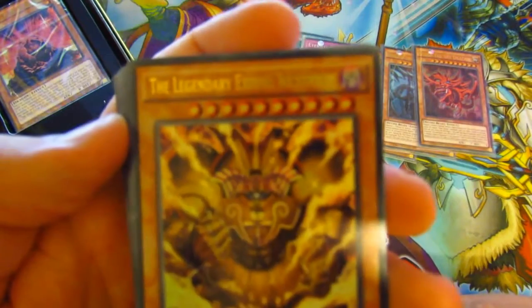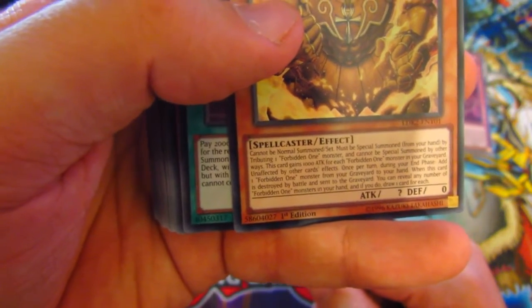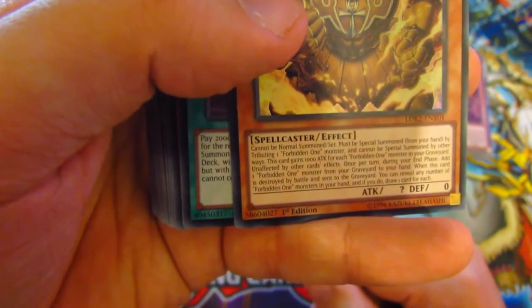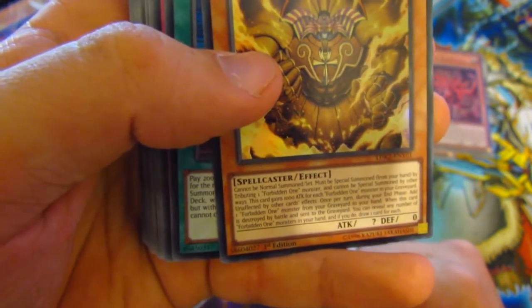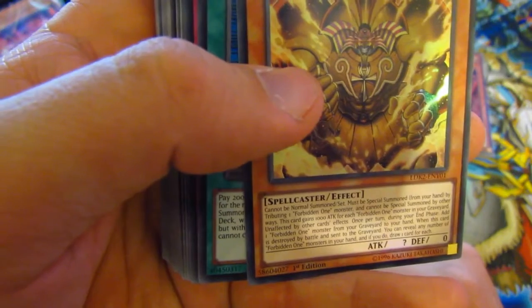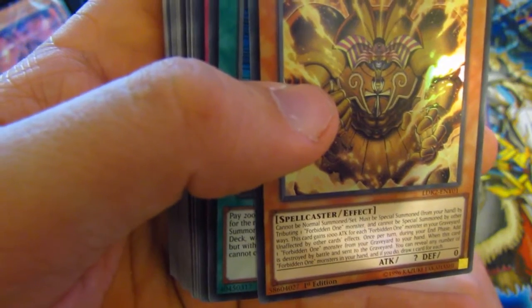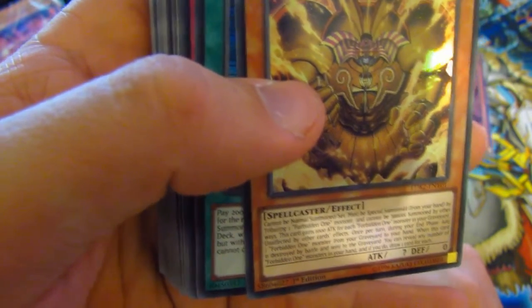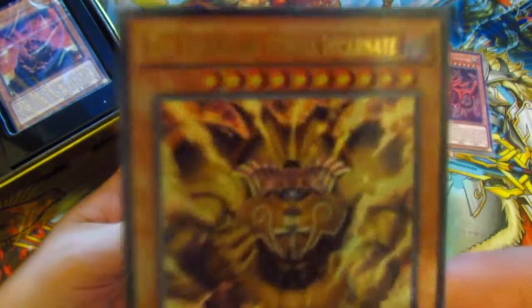Of course we have the Legendary Exodia Incarnate. So that's for a distinct effect — cannot be normal summoned, the special summon from the hand by tributing one Forbidden One monster, and cannot be treated by other ways. There's a thousand ATK for each Forbidden One monster in your graveyard. Unaffected by other card effects. Once per turn, during your end phase, add one Forbidden One monster from your graveyard to your hand. When this card is destroyed in battle and sent to the graveyard, you can reveal any number of Forbidden One monsters in your hand and draw that many cards for each. That is sick!